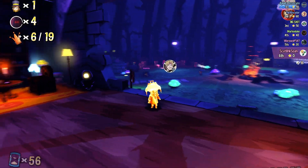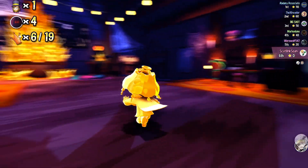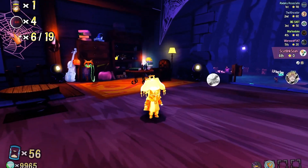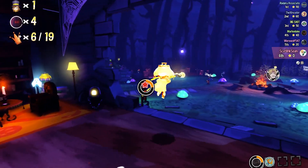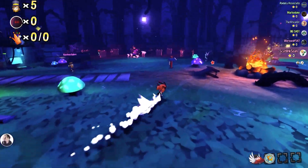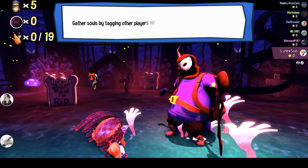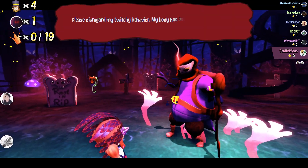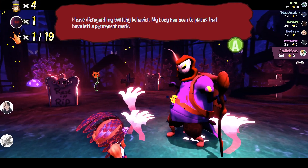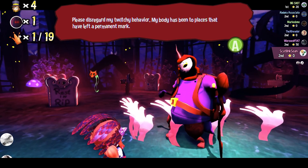Reminds me of another hat that I actually cannot use at the moment, because we're in Vanessa's Curse and I can't use mod hats. Like Nico's hat that spawns a massive light bulb — now they actually explode and do damage. I think they knew. So back in my punk outfit, you have to go to the corrupted cellar in order to get the set. Please disregard my twitchy behavior. My body has been to places that have left a permanent mark. Clearly, considering you don't really sell badges anymore — you sell everything but!